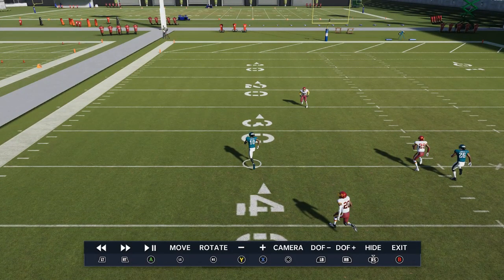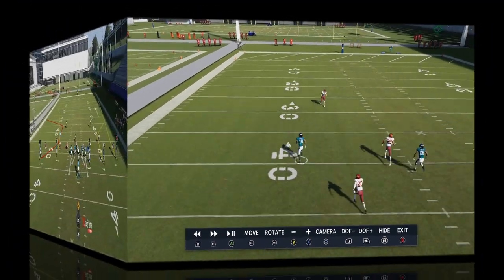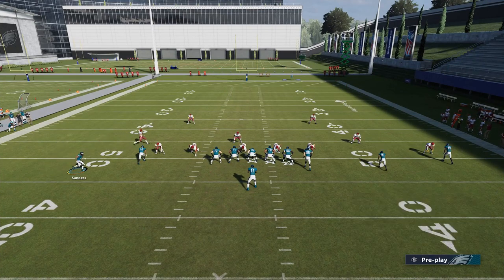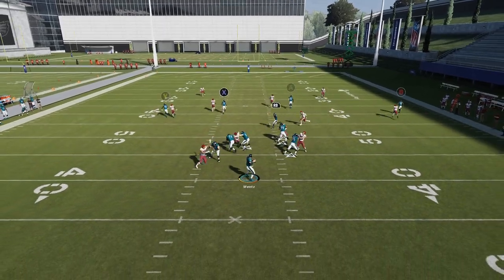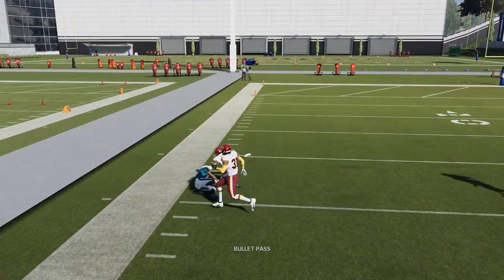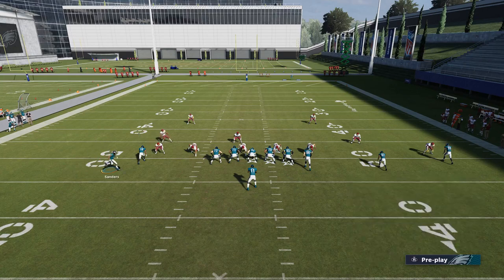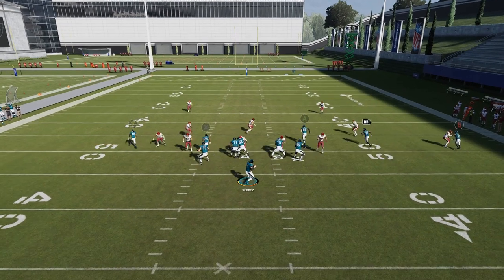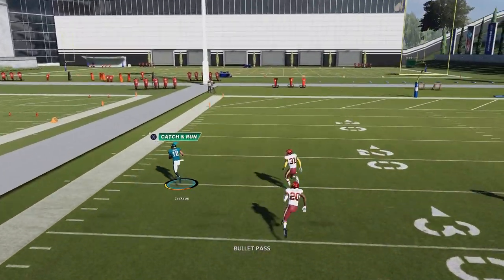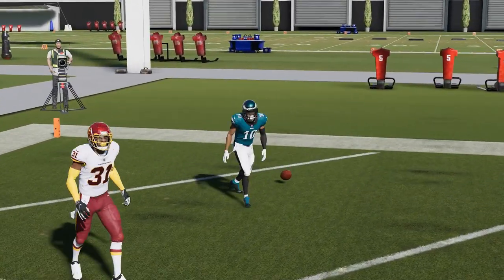I wasn't expecting to get this wide open. He usually gets open, but he doesn't usually get this wide open — that was insane. We'll do that again. I also like to put the A route on a streak and the RB route on a drag — those are all just check downs. Again, that was more the type of release I expected. He gets open but doesn't completely blow the coverage away. I'm not necessarily expecting this to be a one-play touchdown every time like it was that first play, but without a doubt he did it again — he just cooked it. Deshaun Jackson might be a little bit of a cheat code when it comes to that.